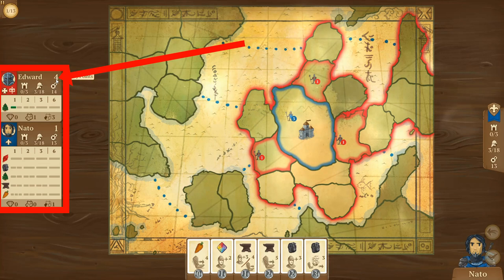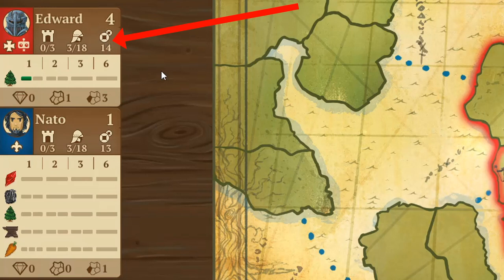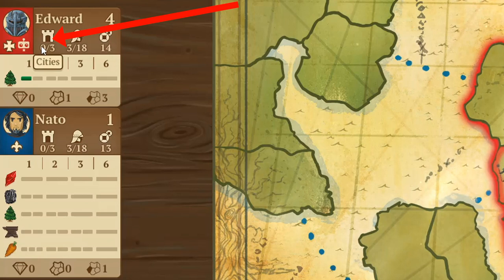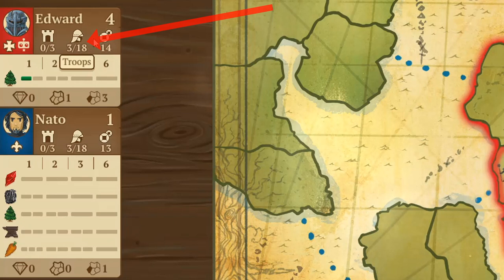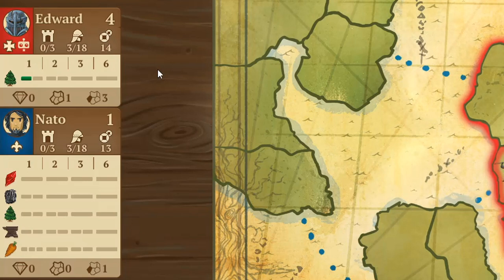This part of the interface also tracks how much you have available. There are three cities available, zero have been placed. There are 18 total troops available, of which three are on the board, and there are 14 coins. The interesting thing is you get these coins to spend to buy cards, but it's one-time use — you don't get a fresh stash of coins later. These coins are what you need to use for the rest of the game, so you have to be careful and budget accordingly.